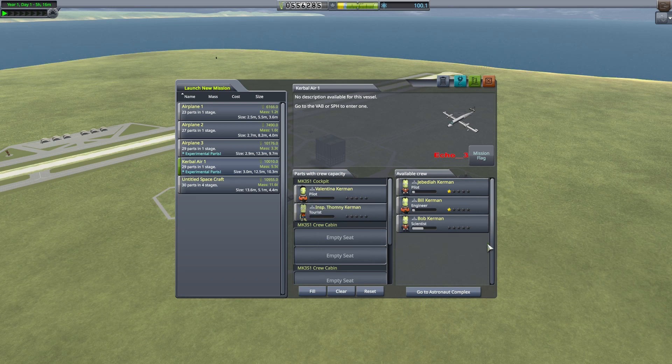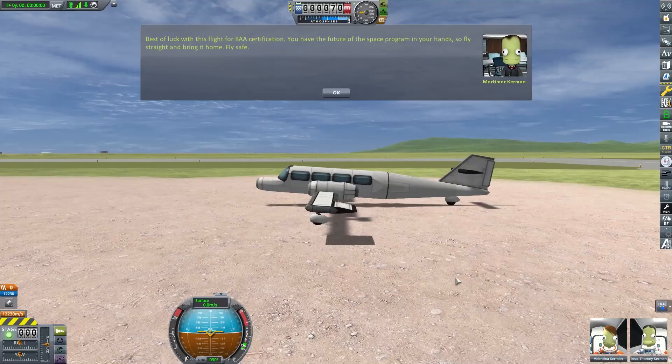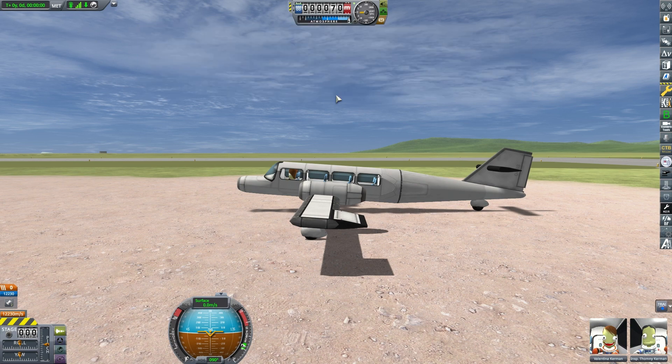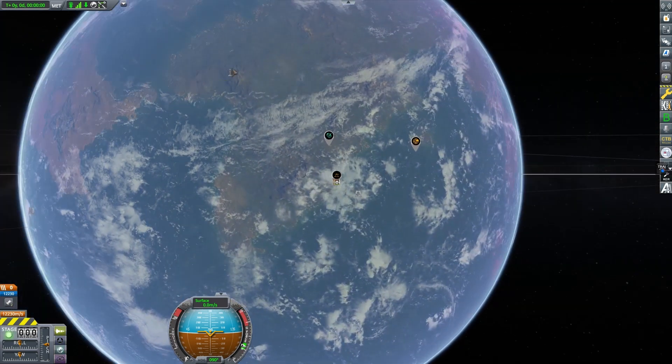We'll put our inspector Thomny in the cockpit, and since we're going to Valentina's glory, I think she should fly on this. Best of luck with this flight for the KAA certification. You have the future of the space program in your hands, so fly straight and bring it home. Fly safe.